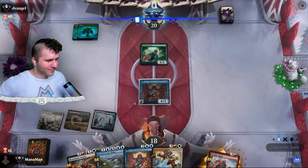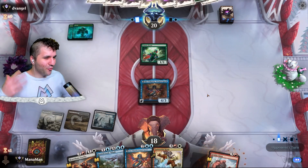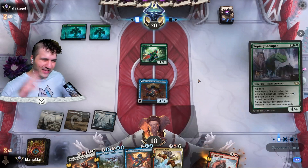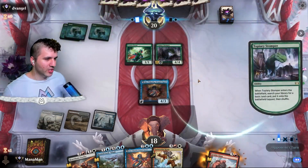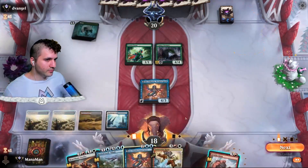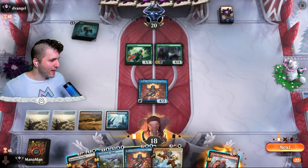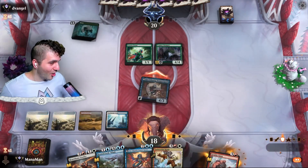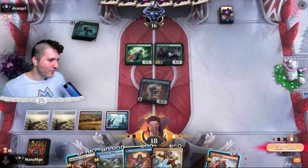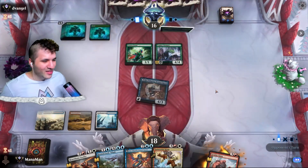Let's go for the Grabby Giant to grab a treasure and ramp into our lovely blue god, Peck Panic — or however you pronounce it, feel free to correct me. Once you start rebounding stuff it just gets so silly. Topiary Stomper is looking pretty good; even if it doesn't survive we still get the land. Deserted Beach is looking pretty good and we'll just swing in — worst case we go for Heart Flame Duelist and get our rebound action going.